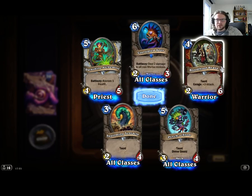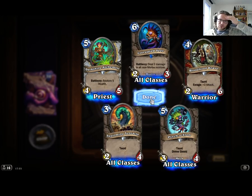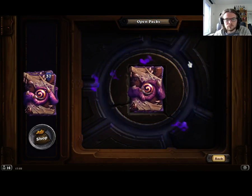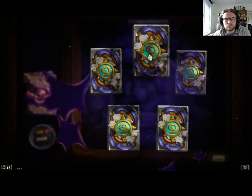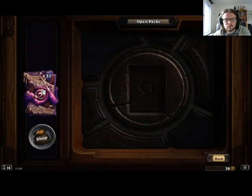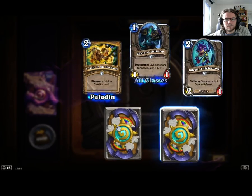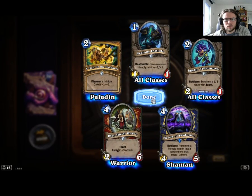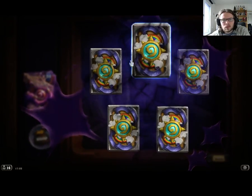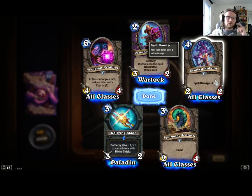I've gotten a lot of these Bloodhoof Braves — they seem pretty good. Too bad they're Warrior-specific. Seems very good — 2-6 taunt with Enrage plus attack for 4 mana. I kind of like the Evolved Kobold as well.